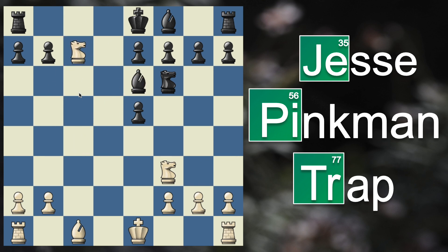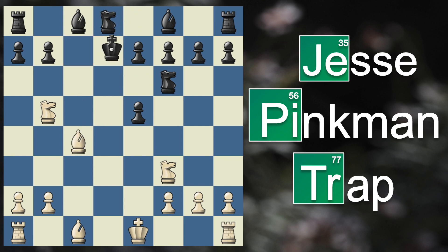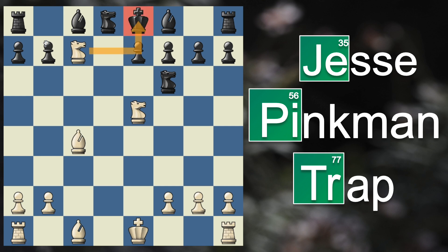Black's most common move here is king over to d7, protecting the fork — however, this simply does not work at all because knight captures on e5 with a check. Their king only has one safe square, back to e8, and now simple knight to c7 is checkmate with a fork as well. This is a very beautiful double knight checkmate.